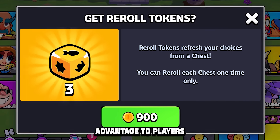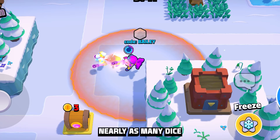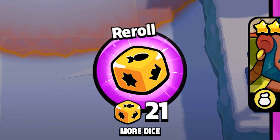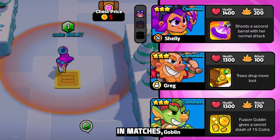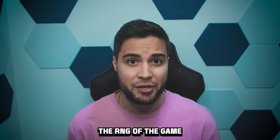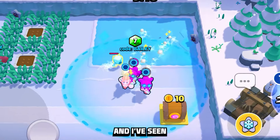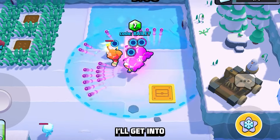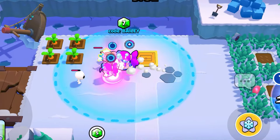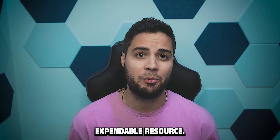The much more efficient method of collecting them is by simply buying them for 900 gold per three dice. Since they provide a significant advantage in a match, it makes it well worth the cost. But since the free ways to collect them don't offer nearly as many dice as spending resources would, players are more likely to just buy more dice when they run out to increase their chances of success. My solution would be to make Rerolls a free part of each match and not an expendable resource.